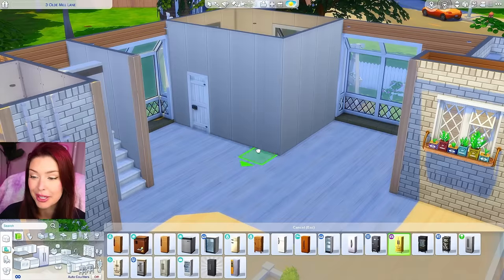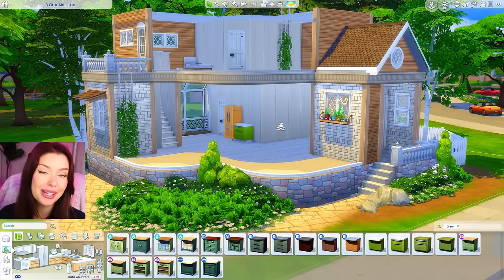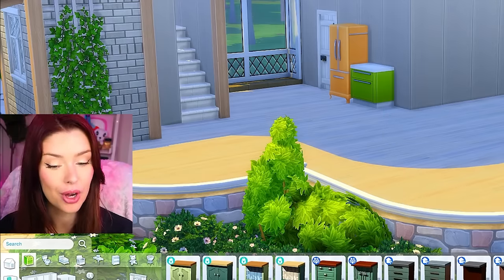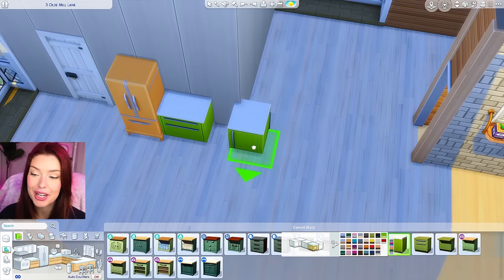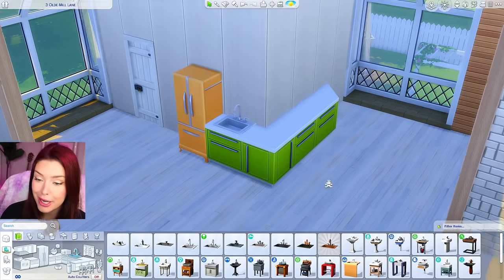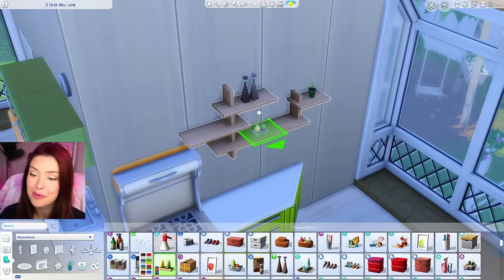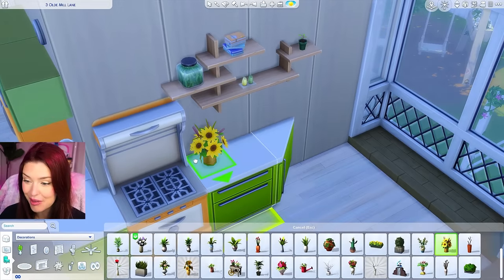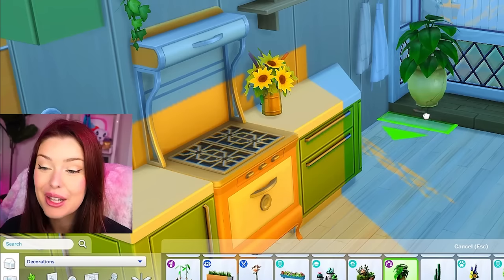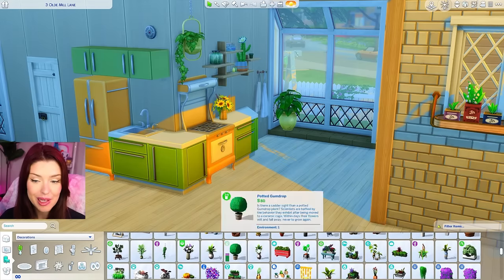Let's start off with the main level. I kind of want to go with a summery color scheme — some orange, maybe some yellow and green. So I'm going to try using an orange fridge and I'm debating using these green counters. I kind of want to try out something different with the base game ones. I love these counters but I don't like the lip they have on the back, so I always end up shoving them into the wall to get rid of that. We'll do a sink right here and the oven over on this side — we could do the matching orange one. I'm filling this up with clutter; sunflowers would look really cute here, and because of these windows we have a little extra space for plants.